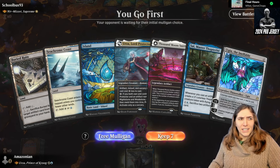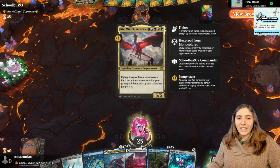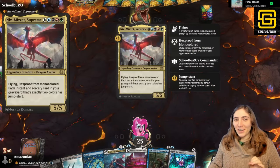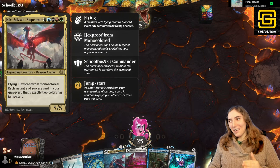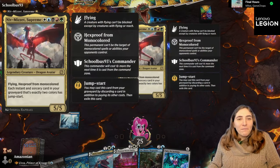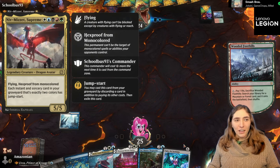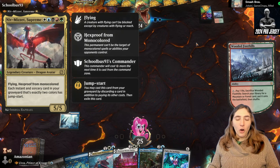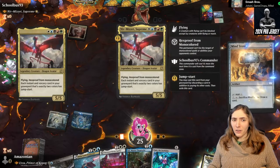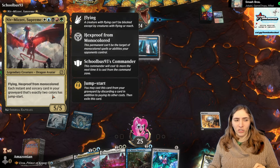Niv-Mizzet Supreme! Wait, this is the Jumpstart one — I thought this was the new Niv-Mizzet, but this is the other new Niv-Mizzet. For some reason they printed a Niv-Mizzet in Aftermath and one in Murders at Karlov Manor. There are like six different Niv-Mizzets now: three two-colored ones and three five-colored ones. Too many Niv-Mizzets! So this one lets you recast spells from your graveyard, but only if you discard a spell to do so, and only if they're two-colored spells — two-colored instants and sorceries get that good ol' Jumpstart. It's also a five-mana 5-5 with hexproof from mono-colored.